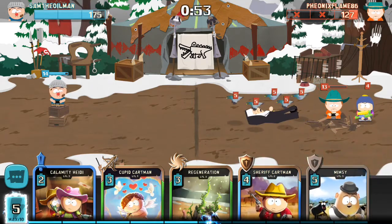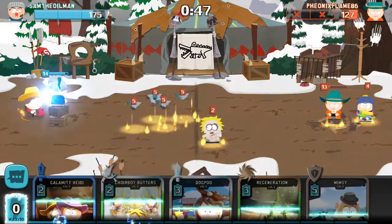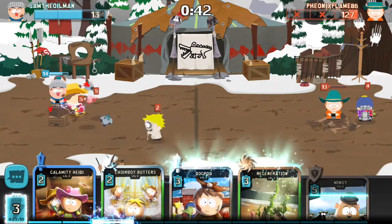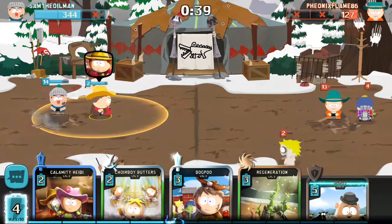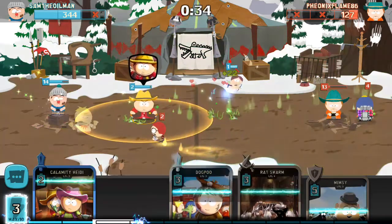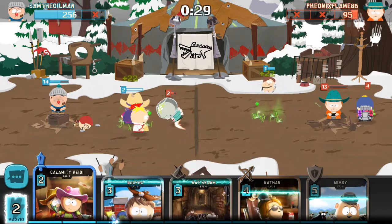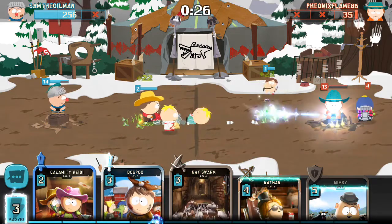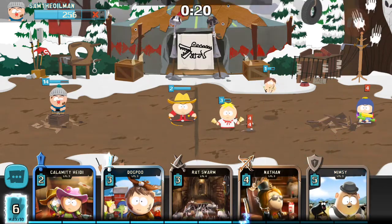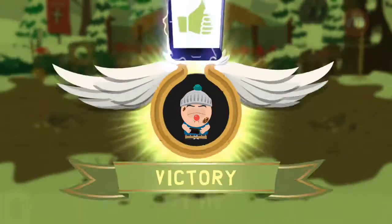Not quite — so how are we going to deal with those birds? Let's get Sheriff Cartman in there, and let's get Cupid Cartman in there. He's going to hit me for one — he's got me. Oh my little Cupid, he's going too fast. Get Choir Boy Butters in there — use that ability. Look at Cupid Cartman with the regen on — he did it! Nice work Cupid Cartman! Cupid Cartman with regen.